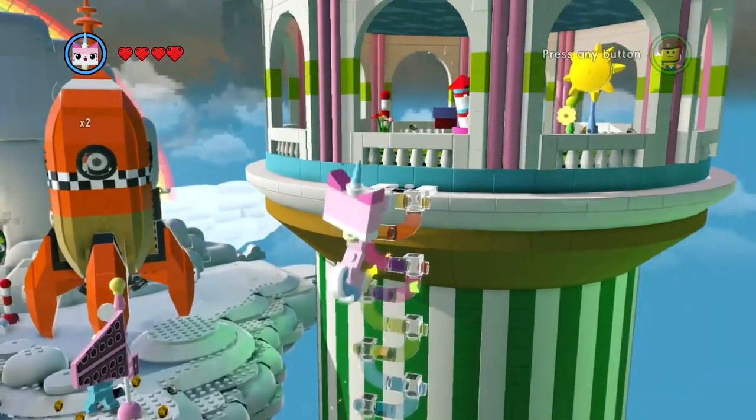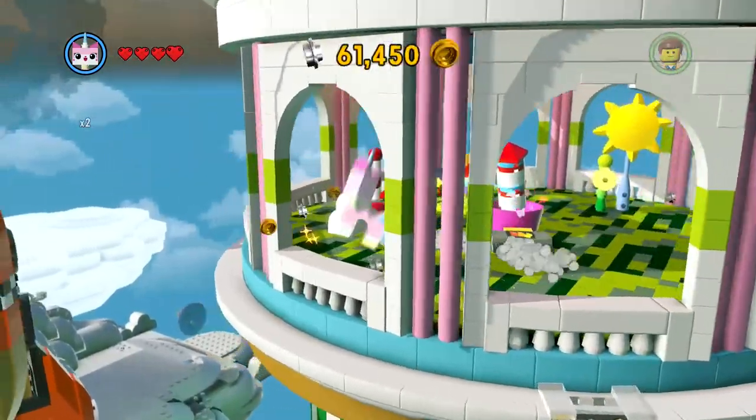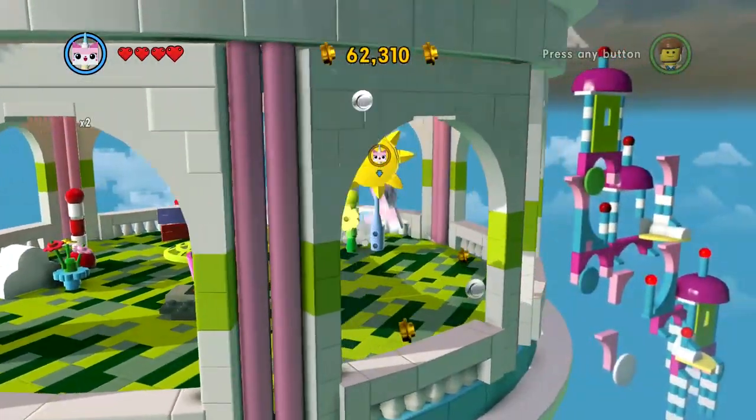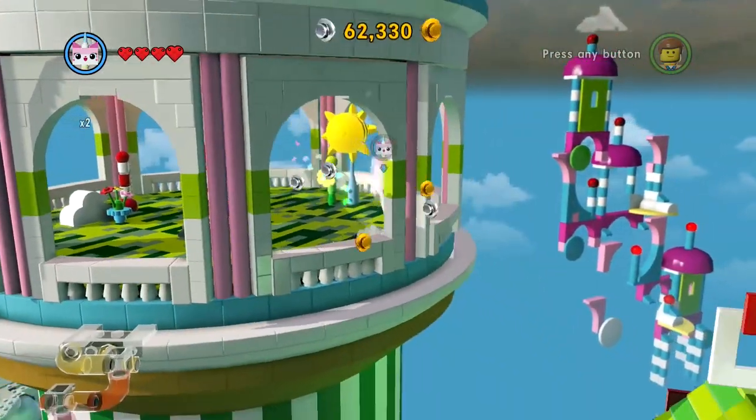Unikitty can climb even without hands - it's a freaking modern-day marvel. Speaking of Marvel - Marvel Lego Superheroes. Can Unikitty do this? She does have the firework ability.